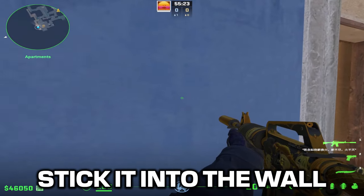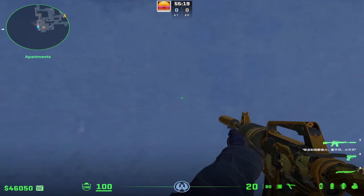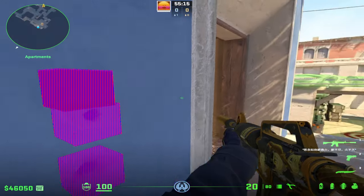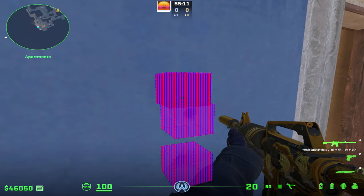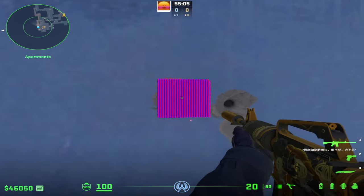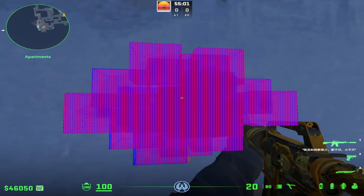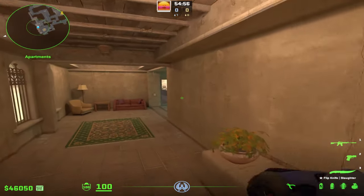One thing you can also do to compensate is if you want to play a close angle, you can actually just stick your gun into the wall. You don't have to keep it posted out — keep it stuck under the wall while looking along the edge. As you can see on the right side of the screen, you can still see if somebody walks by, and you can flick to them and sit and wait. You can keep your gun in the side of the wall and you'll be completely fine.